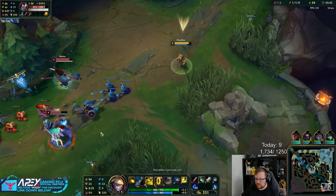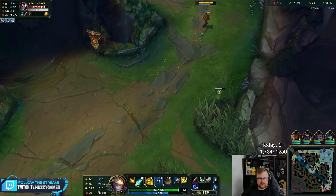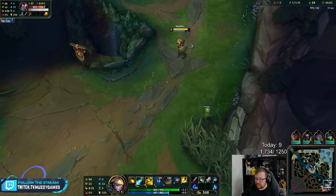The Nami is one of the non-smurfs. Hilariously, I think it's actually both support players — both support players are definitely non-smurfs. I don't think the Set is a smurf either.